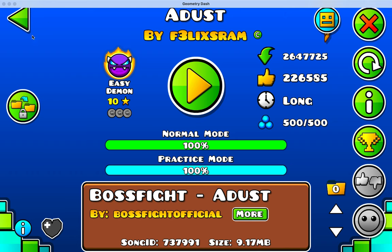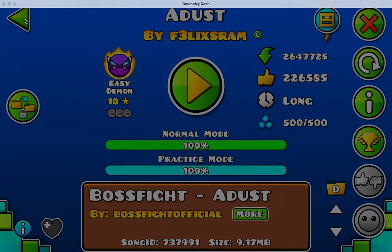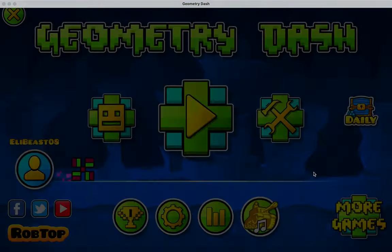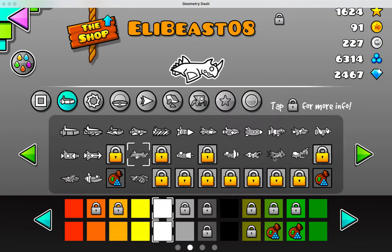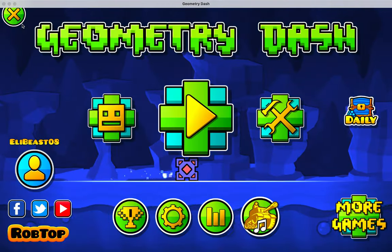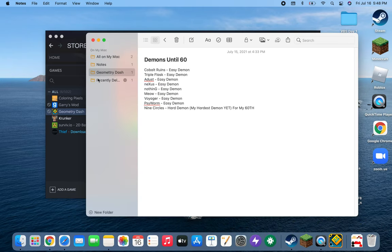Super fun demon. I've always liked Felix Ram's levels — they're really fun. The demons he makes are pretty fun, especially as easy demons, because they're not super challenging and the decoration is really fun and creative. Go check them out. The next level is Nexus, so Cobalt Ruins is done.